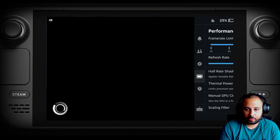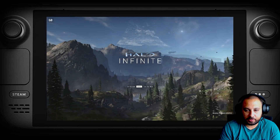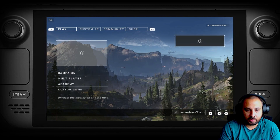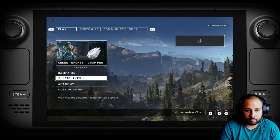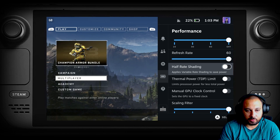One other little pro tip: if you have half-rate shading turned on for some reason, you'll notice that the menu text is extremely blurry. This can be alleviated by unchecking that — you'll notice the resolution kind of improves once you have half-rate shading turned off.